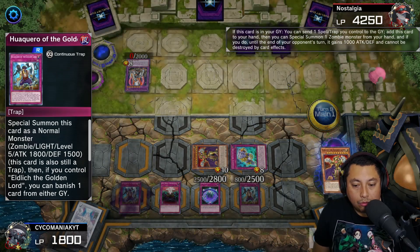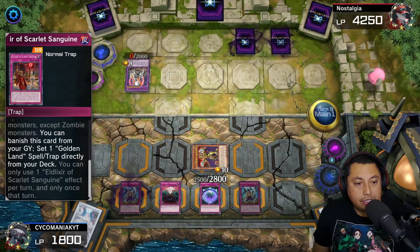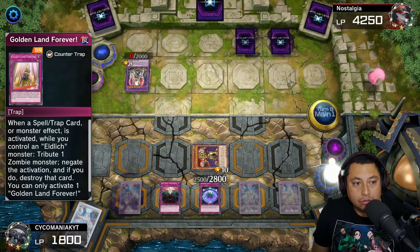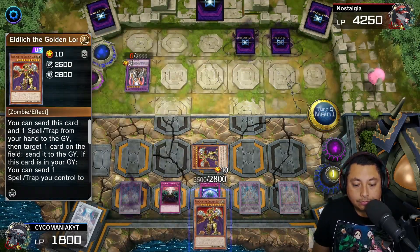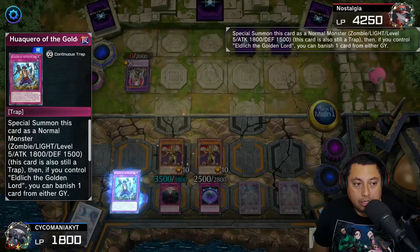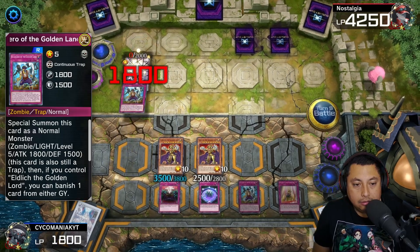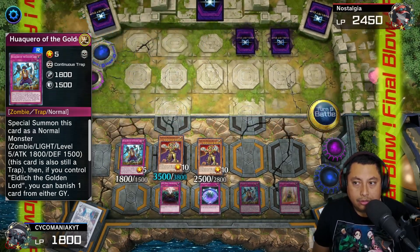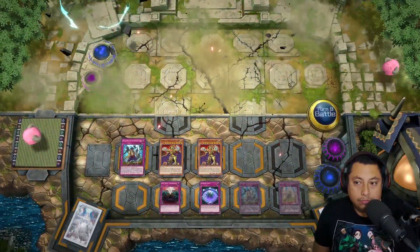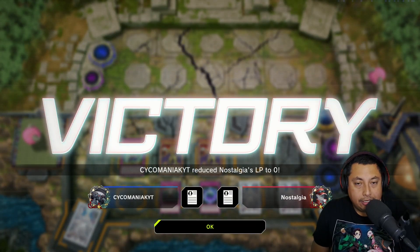We get ourselves another Eldlixir, pitch the Eldlixir from the graveyard, activate Golden Land Forever — special summon the Eldlich, activate Waiquero, get that Scythe out of there, and attack straight to the face with Eldlich. GGs — that was one of the most annoying games ever. I hate Branded decks. On to the next match.